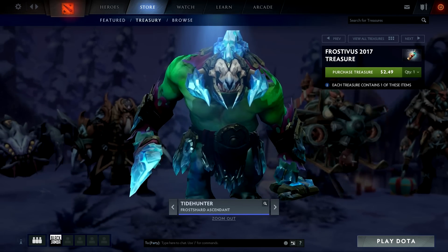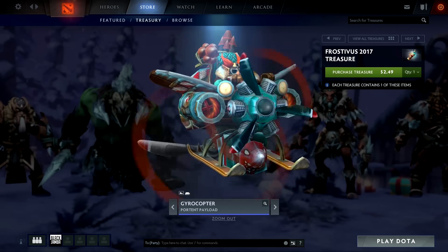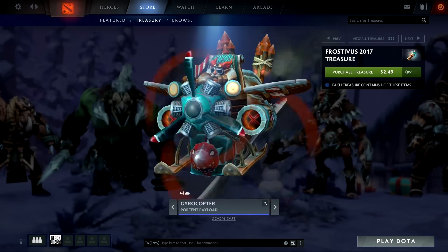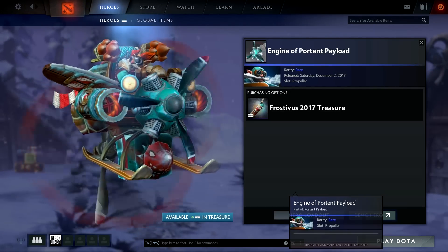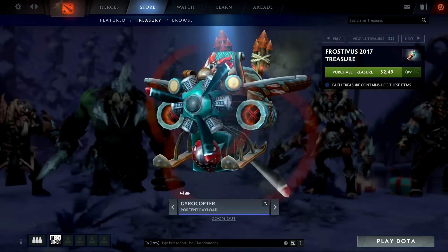Yeah baby, dragon baby! This is actually pretty nice — I love the horns, looking like Dovahkiin. Alright, Gyrocopter's got his little... oh shit, he's got gifts. You don't want those gifts though, trust me. It says it got a new model — it's probably just a bomb, it's always just this little bomb.